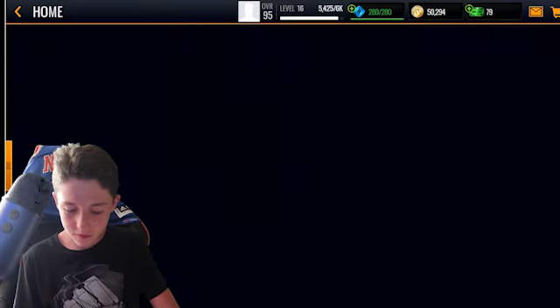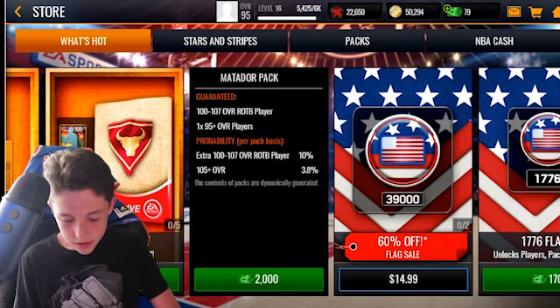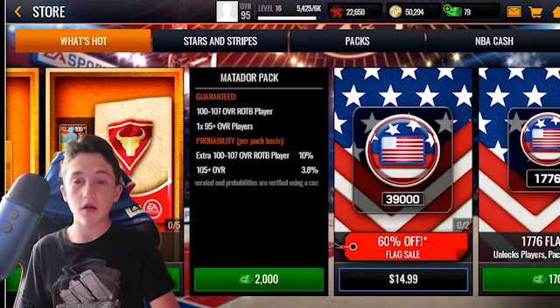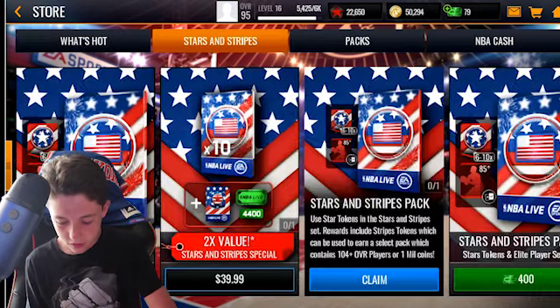So I also have a Stars and Stripes pack. What these packs guarantee is a 95-dollar value and a 100–107 Running of the Bulls pack player, I guess is what I'm gonna say. So now I'm gonna open this Stars and Stripes pack because it's free and stuff.